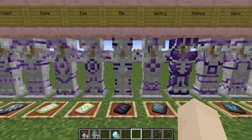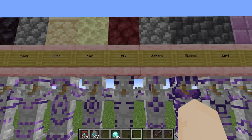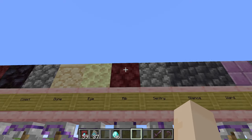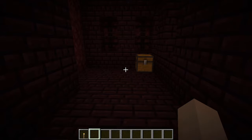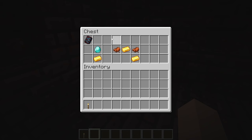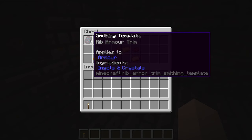Going back to the nether, we have Rib, which can be found in nether fortresses. To duplicate it, you need netherrack. It may take you some time to find one, but in any chest you have a possibility of getting the Rib armor trim.